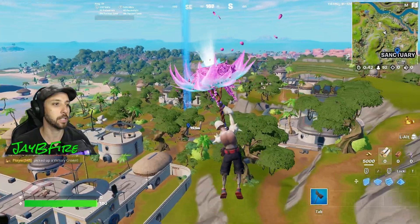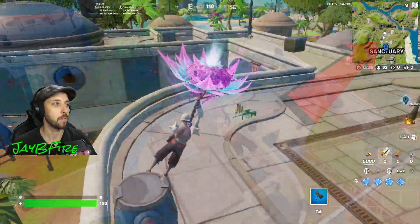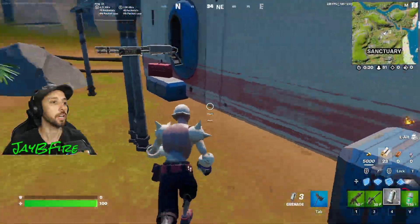Alright, we're dropping at Sanctuary. Let's keep our eyes on the mini-map to see if we can find some of these tokens — looks like there's one right in here somewhere. Let me grab a couple guns, need that shotgun.